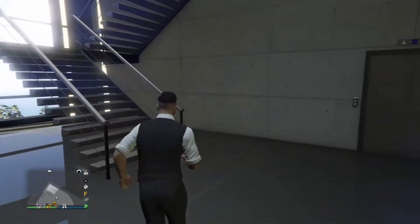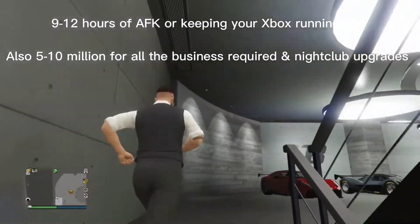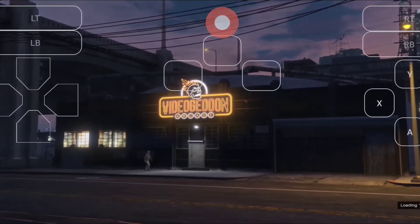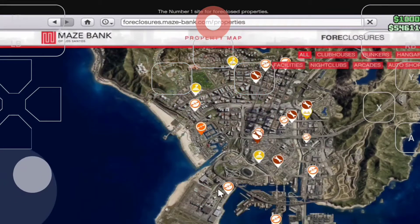This method requires you to keep your Xbox on for a prolonged period of time — up to maybe 9 to 12 hours. So if you can't do that, this is not the method for you. You can grind otherwise, but for this method you do need some things: you need the meth lab, the coke factory, along with the bunker and an arcade.